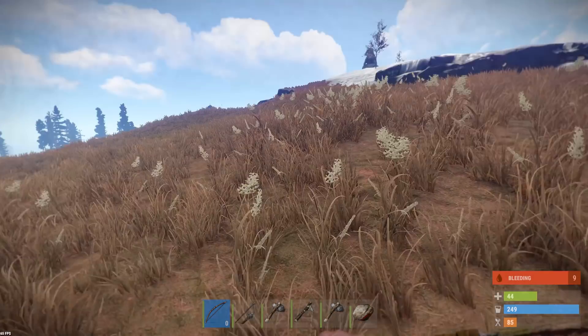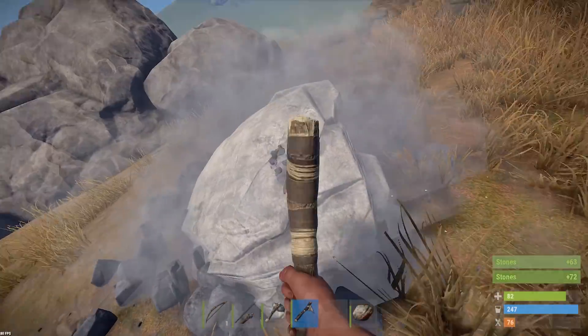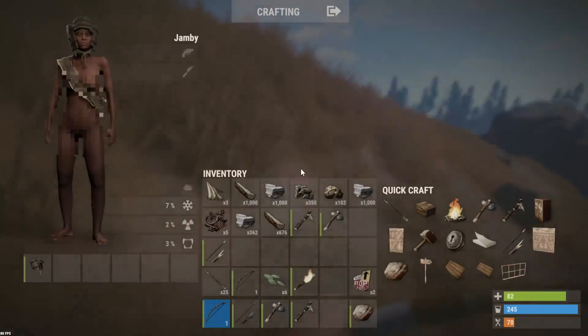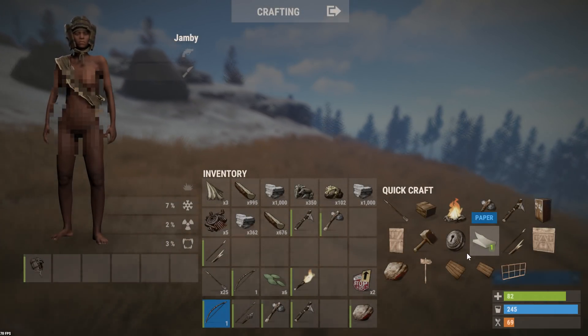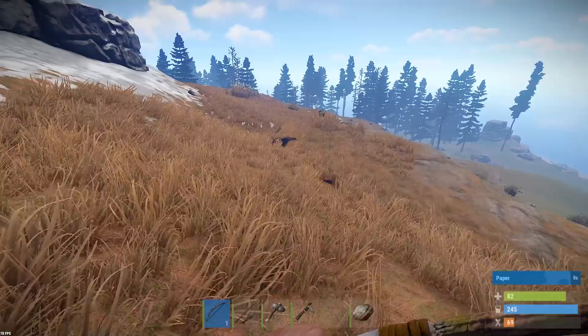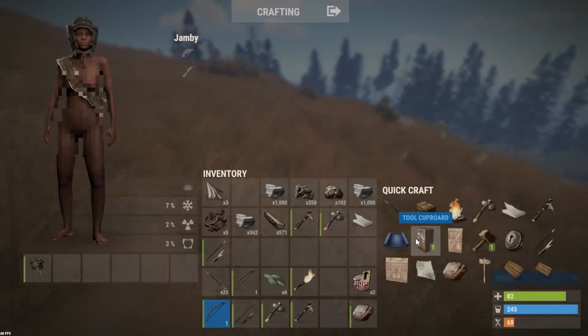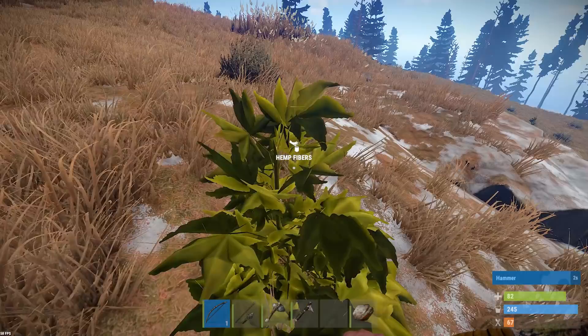This is why you shouldn't be friendly to people. Right, we've got two stone nodes here - let's quickly grab these and then try and build myself a base. We've got 2.3k stone so we should craft our hammer and building plan right now. We can start building a house and also craft our tool cupboard. We'll also craft a log and the building plan.